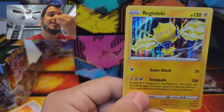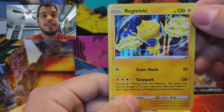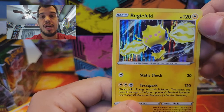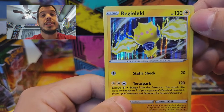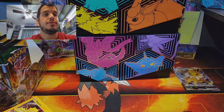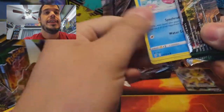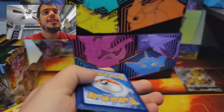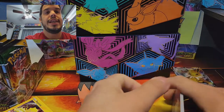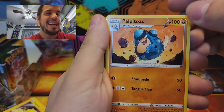So as you guys know, you know Regi Ice, Steel, and Rock, and Regigigas. And then you have Regileaky, which is the Thunder-type, and then you'll probably see Regidrago — if you can guess what type that would be. I'll leave that out until we see them. This is the Eevee set, it's a Dragon Eevee set, so you can always assume what kind it is.